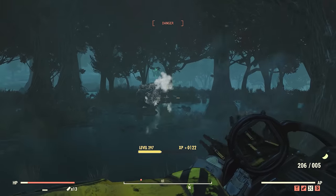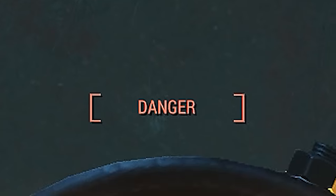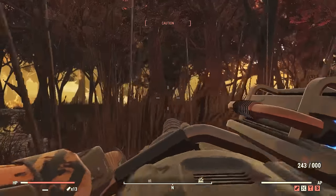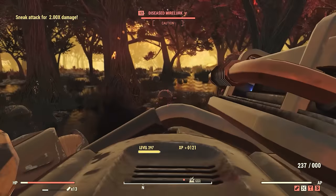After getting our adrenaline charged up, we kill the queen quickly. Our damage was 242 with the Gatling Plasma. Now onto the BFFR Gauze minigun — I'm just going to call it the Gauze minigun from now on. I'm going to charge up my adrenaline by shooting some enemies real quick.